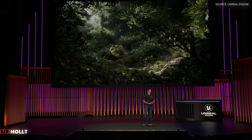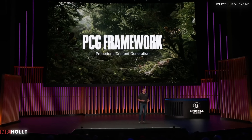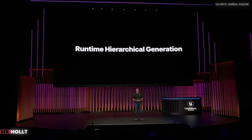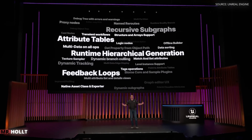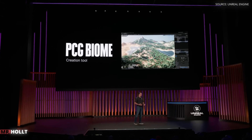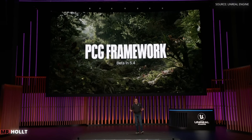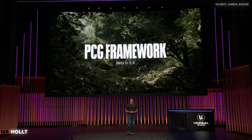Now, let's talk about our procedural content generation framework, which we released as experimental last year. With PCG, artists can build vast worlds efficiently in a completely art-directable way. For 5.4, we added new features such as runtime hierarchy code generation, attribute set tables, feedback loops, and more. To get you started, we are also releasing a PCG biome creation plugin as a concrete example of a flexible, data-driven tool built with a systemic approach featuring the latest improvements. We're happy to announce that the PCG framework is going better with UE 5.4 and is planning to be production-ready by GDC 2025.